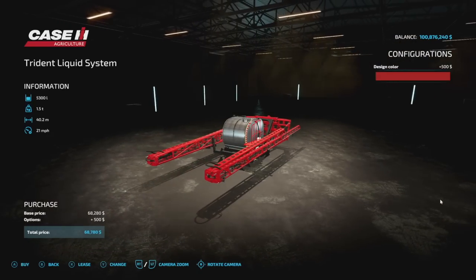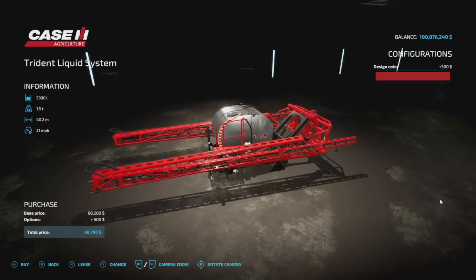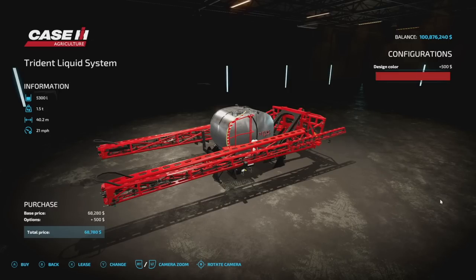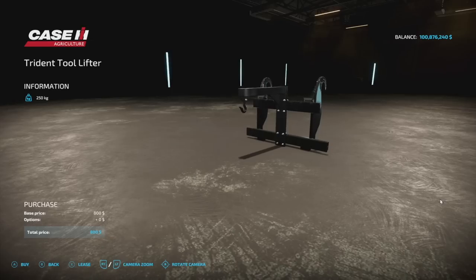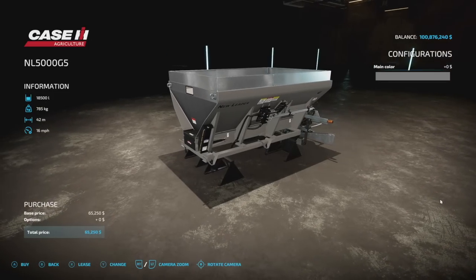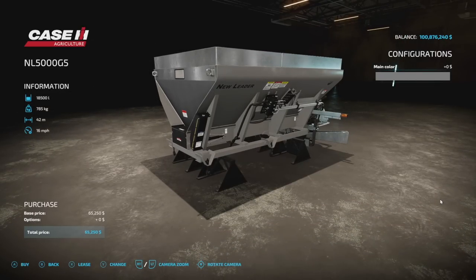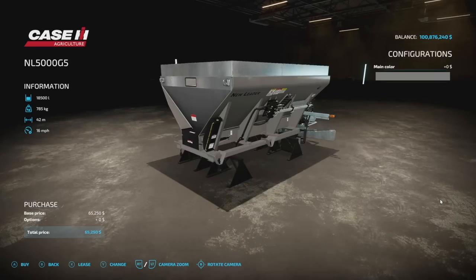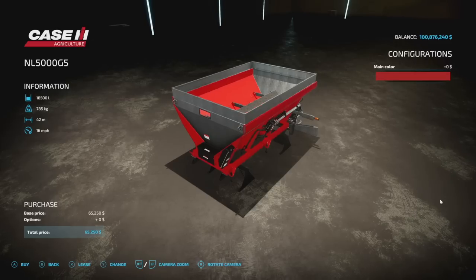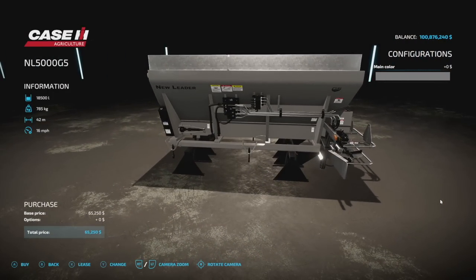The Trident liquid system holds 5,300 liters of liquid fertilizer and herbicide, with a 40.2 meter working width at 21 miles an hour. You can make it stainless steel or red. Then we have the New Leader — on consoles this may show up as Lizard, but it is cross-platform. It holds 18,500 liters of solid fertilizer and lime at a 42-meter spread, and you can make it red or keep the silver look. Very, very OP.